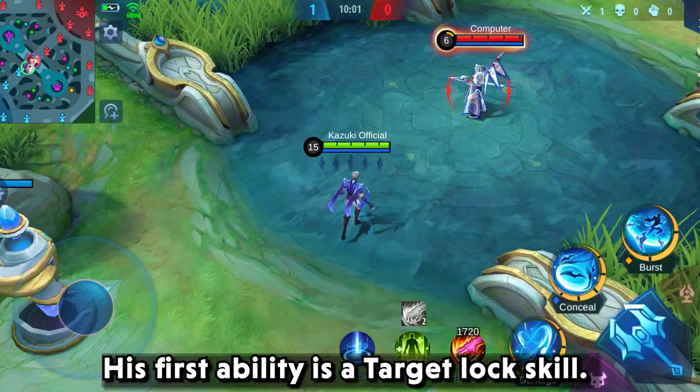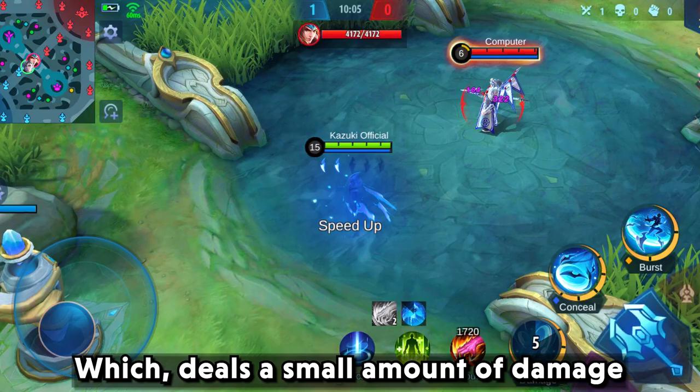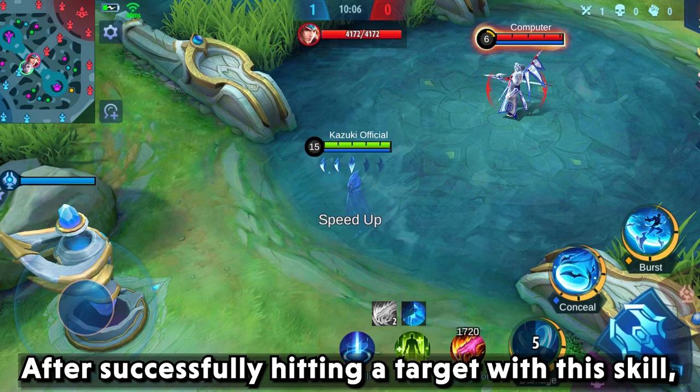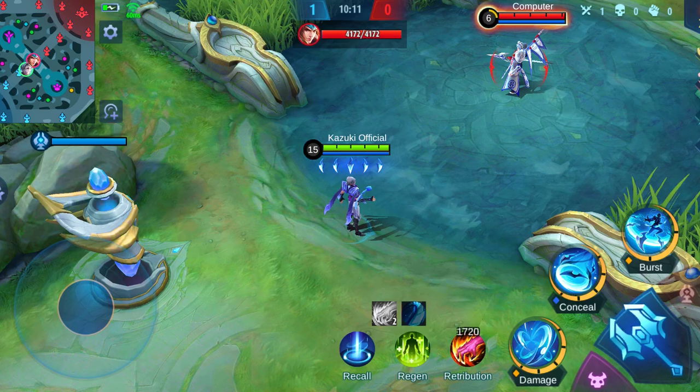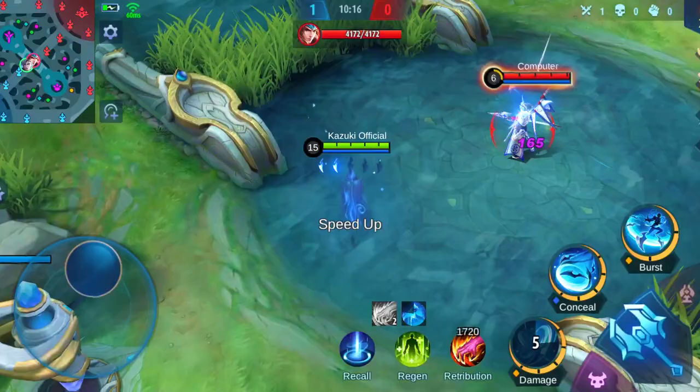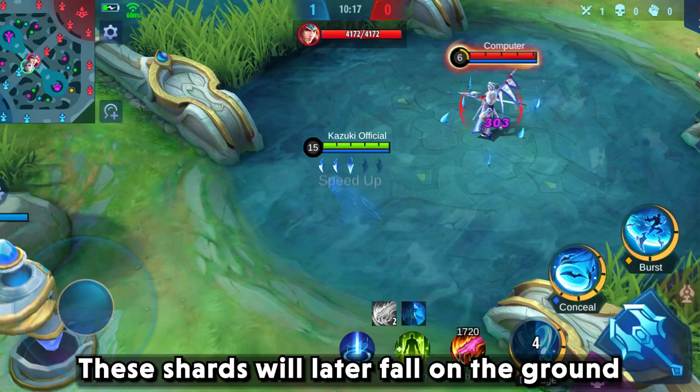His first ability is a target lock skill which deals a small amount of damage to a single target. After successfully hitting a target with this skill, he activates his passive. With a full stack of shards, if he uses this ability, the stacked shards will also fly to the target to deal damage. These shards will later fall on the ground after dealing damage.